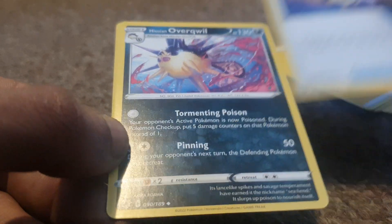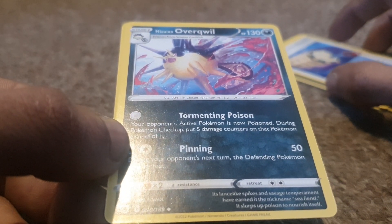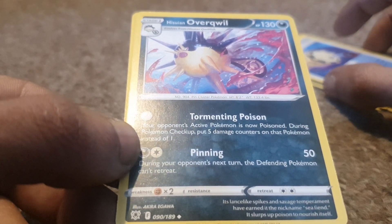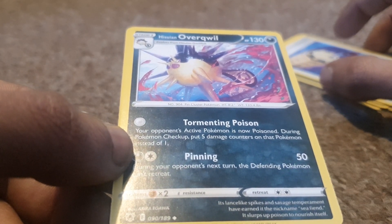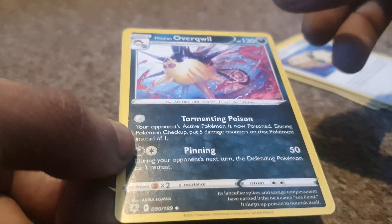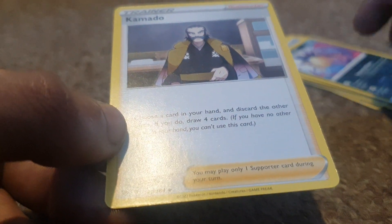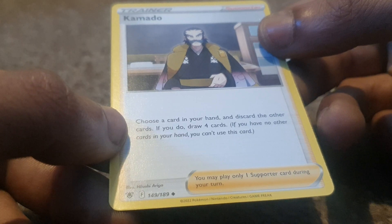Hisuian Overqwilfish — wow, that's a really cool looking card — 130 health points, being a Darkness type, having a dex entry of 904, being a Pin Cluster Pokémon, with moves of Tormenting Poison and Pinning.